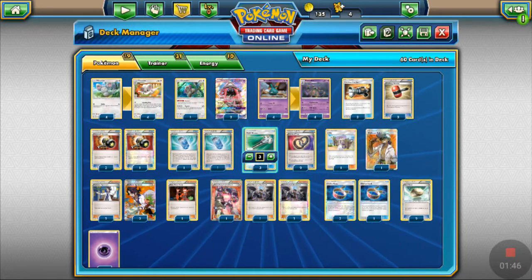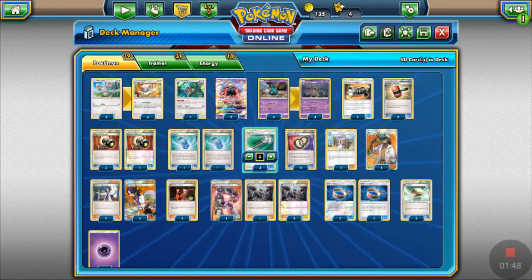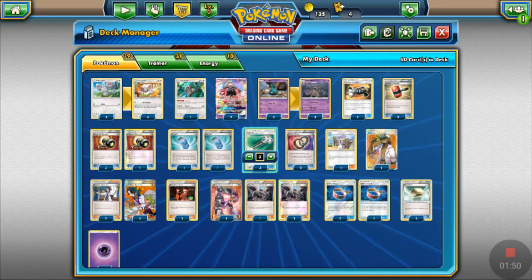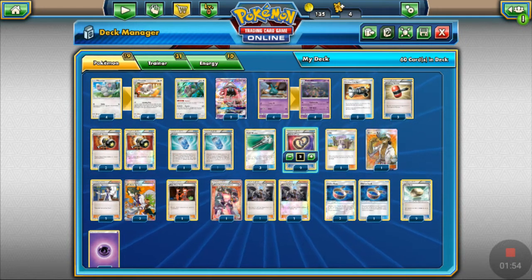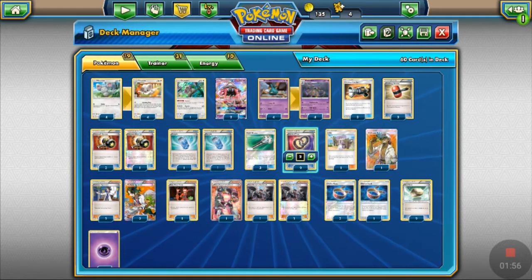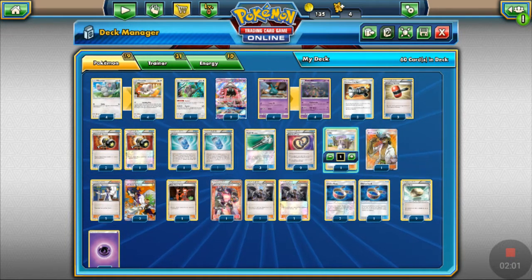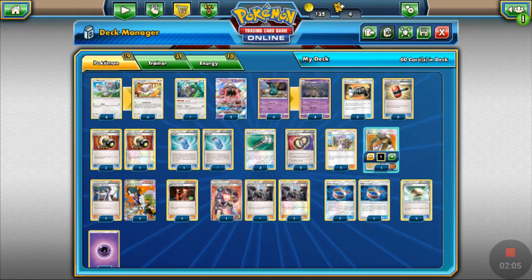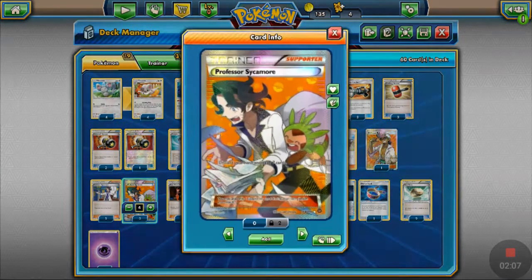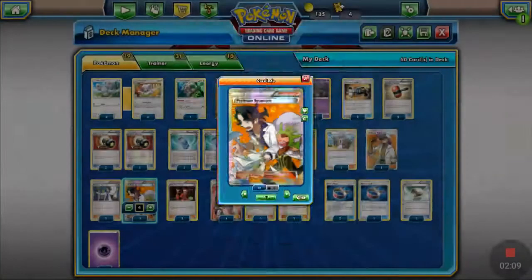We have three Field Blowers for getting rid of items on our Pokemon — this really annoys our opponents. We got two Puzzle of Times just to get back our stuff from the discard and to get them back as well with Cinchino. We got one Lily for draw support, we got one Professor Kukui for more damage, we got four Professor Sycamores for draw support.